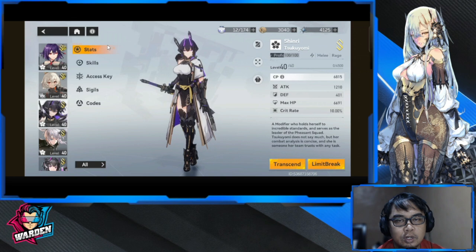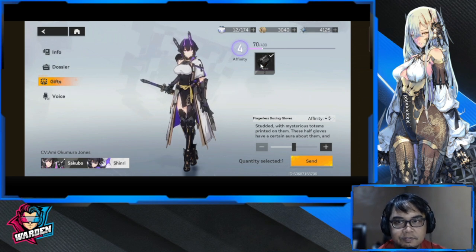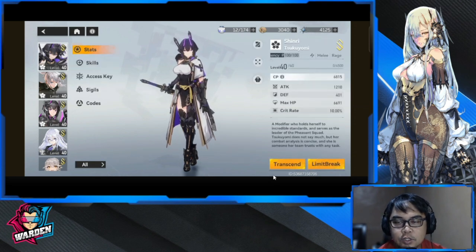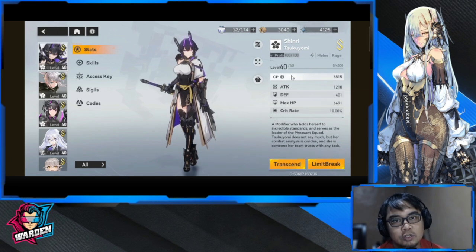For stats, you have gifts here — giving out gifts raises their affinity. As for leveling, you'll have to level up your characters and limit break them every 10 levels. Right now I'm at level 40, so I'll have to limit break and farm for resources. Try to level your characters simultaneously — take them to 40 then to 50 together — because you don't want one character very strong while the others are poorly leveled.